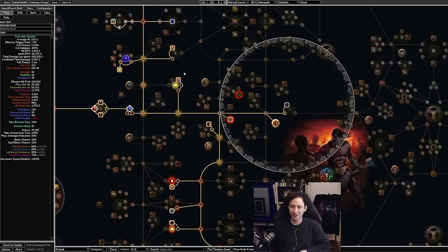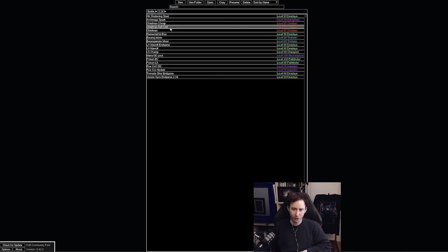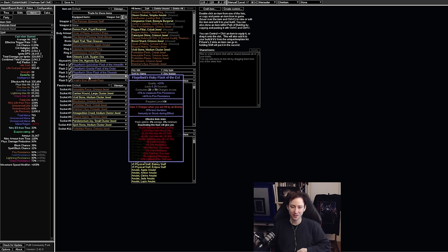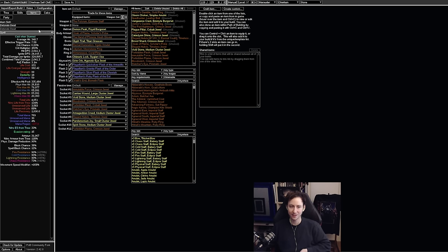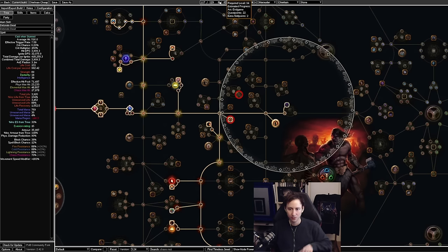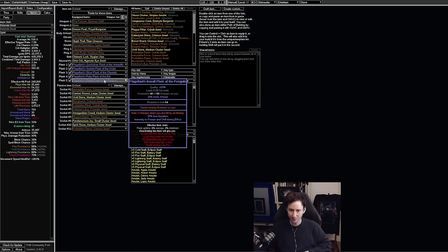Block does actually smooth out the build, especially smoothing out the life cost from Cast When Stunned. For the self-chill variant, all that really changes is grabbing an Oryat's End instead of a magic utility flask, using immunity to shock on a flask for shock reduction — since Oryat's End shocks you for max shock — and adding the Winterweave ring instead of a Death Rush to grant the chill effect. With maximum chill at 30%, movement speed goes from around 168 up to 248 — a crazy amount of speed.